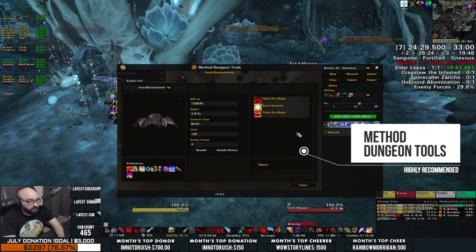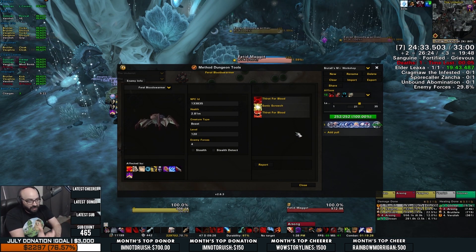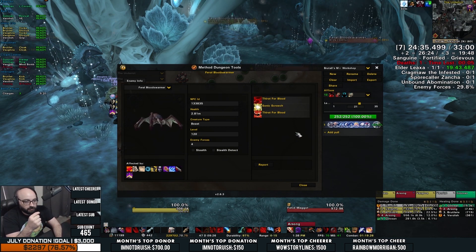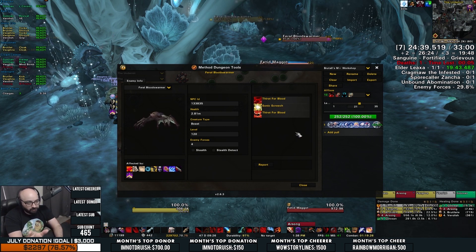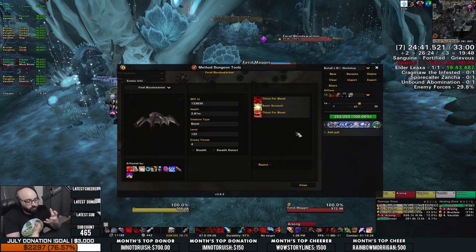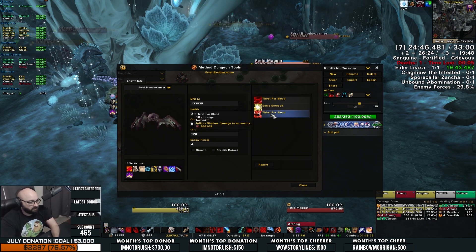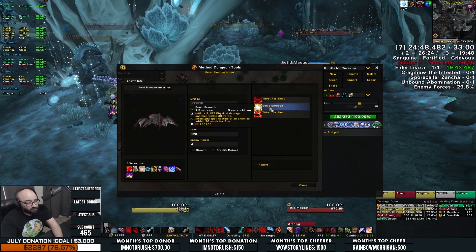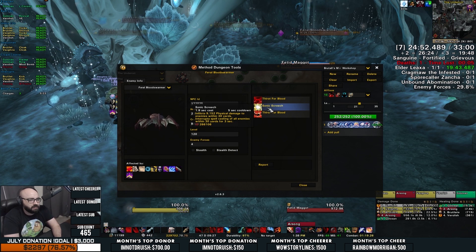Sonic Screech is an interruptible spell, but if you fail to interrupt it, it will deal moderate damage to your party. The real danger of Sonic Screech, however, is that it will lock the spellcasters in your group out of a school of magic if they were casting when it goes off. For example, if your Restoration Druid is casting Wild Growth or Regrowth when Sonic Screech finishes, kiss your heals goodbye for three seconds. So either interrupt Sonic Screech or don't be casting when it goes off.